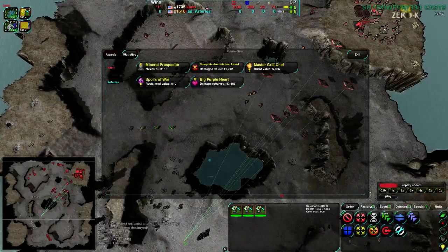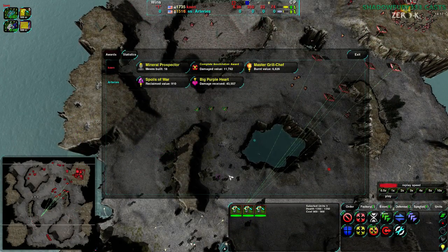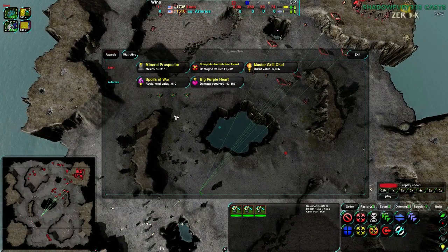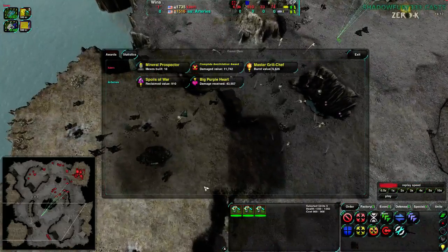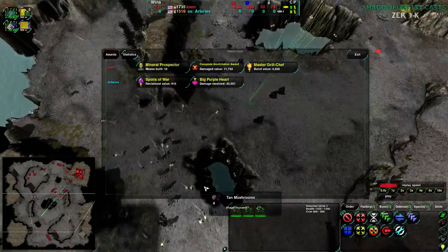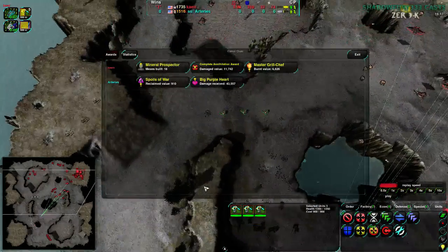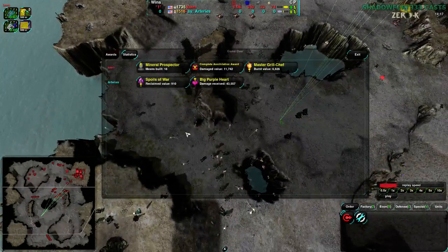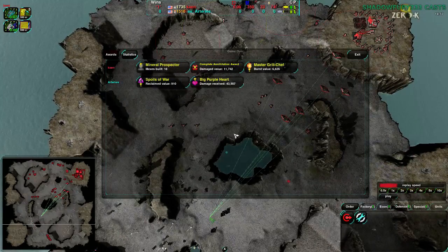That is going to be it for me tonight. I have stuff I'm doing this afternoon, which is why I'm doing it early and also why it's short. I hope you enjoyed it. Short though it may have been, it was fairly entertaining and a good demonstration of why it's important to keep your units in position, try to keep a somewhat defensive position, and be very careful when moving out. Don't move out unless you're sure your opponent doesn't have anything they can move in with. One thing I noticed is that Arteries did not build a lot of static defense - they relied a great deal on mobile units.